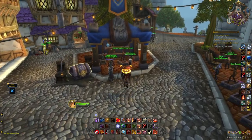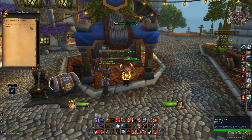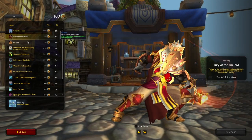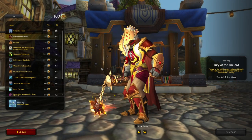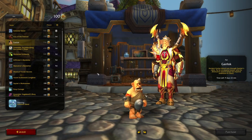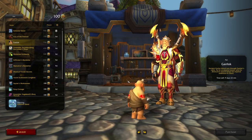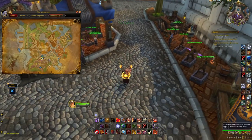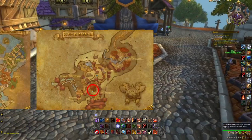Hey everyone, I'm Akira, and in today's video we'll take a look at the Trading Post system that becomes available tomorrow on the US service and the day after in the EU, and the rewards that will be available for the first month. It's a new Battle Pass-like system, however it is free. To unlock it, simply log in, head to either Stormwind or Orgrimmar, and you'll find the Trading Post in these locations.